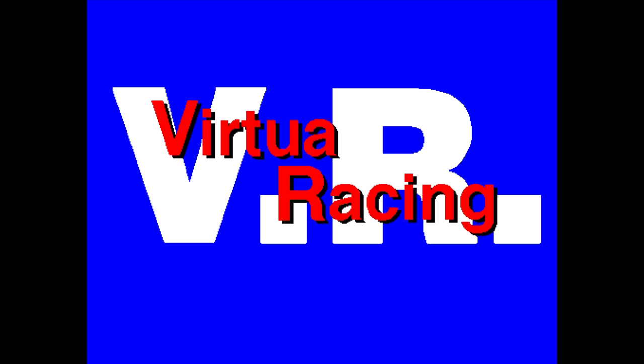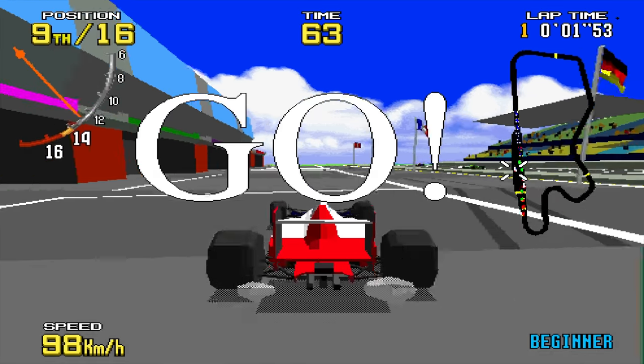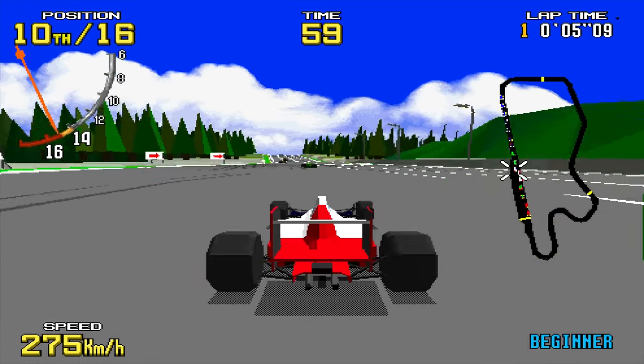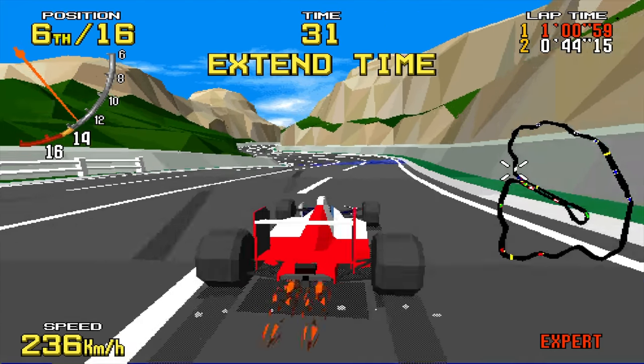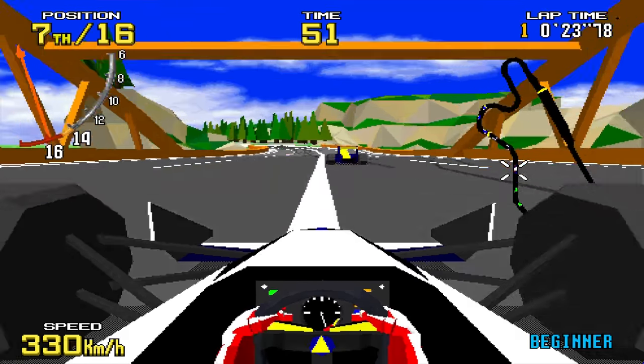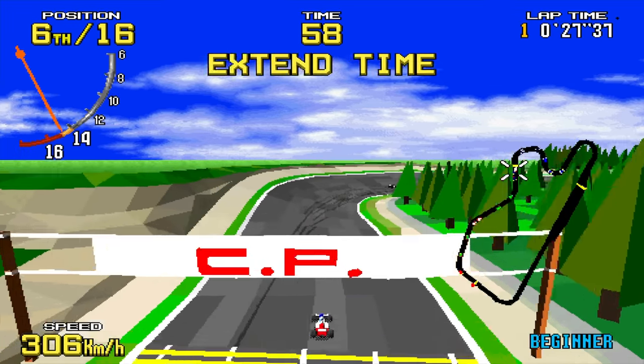Virtua Racing was the first game made for the Model 1, arriving in 1992. Here you race Formula 1 cars around three different tracks. Sounds pretty simple, but it's super fun. Many cabinets can be linked up together for head-to-head play with a bunch of people. Another feature, which was unique at the time, was the ability to shift between four different viewpoints by touching one of four buttons at any given time.